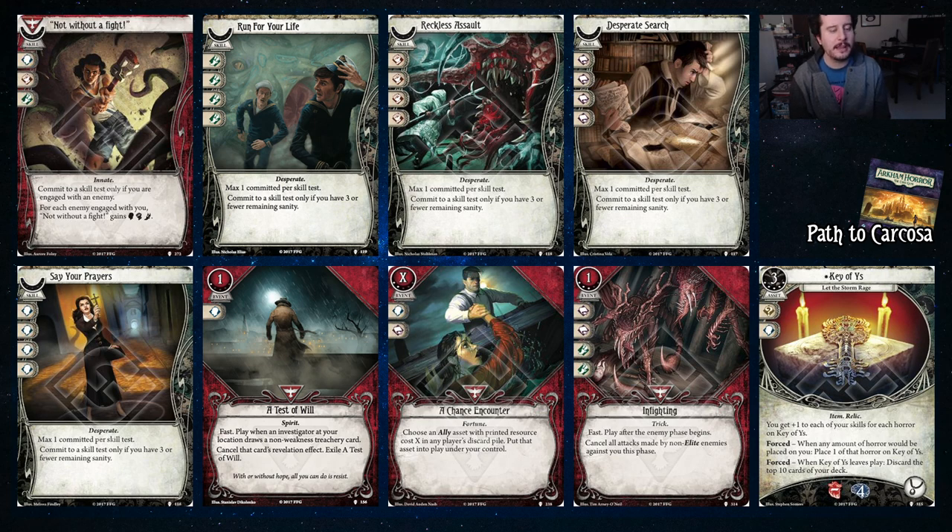We have the four desperate skills, which give you four icons but you can only play them if you have three or fewer remaining sanity. Notably, Daniela starts with six, so you'll probably get to three pretty quick. We have Test of Will, which cancels revelation effects on treachery cards — so this is just Mythos Phase protection. It exiles itself, but it's very cheap and can help other investigators too, making up for the fact that it exiles. Very nice card.